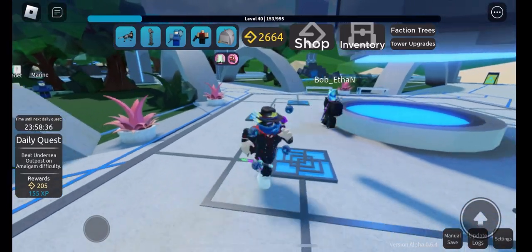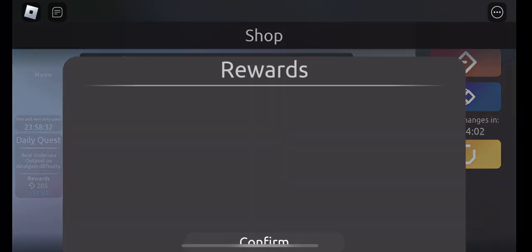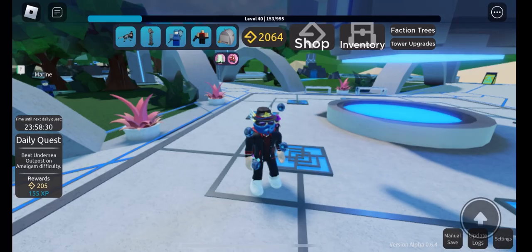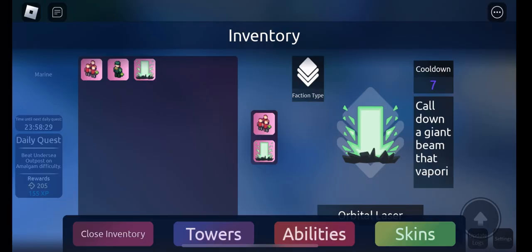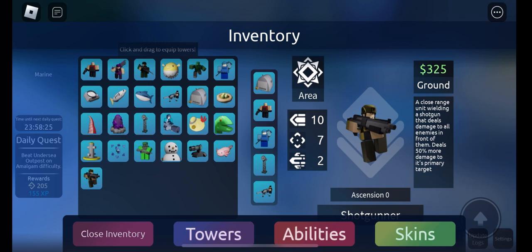I guess I won't buy a bunch of standard — better see if we can get the Shotgunner. Oh, I got it! Now on my second one. Let's see, 10 damage for you. Rail cannon one or two — I couldn't get the second one. I'll just replace marine. Seven damage... 10 damage, 7 range, and 2 fire rate.